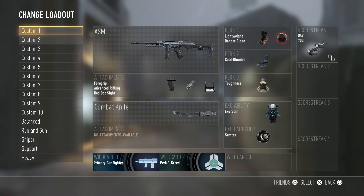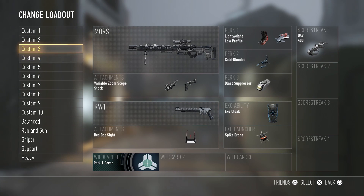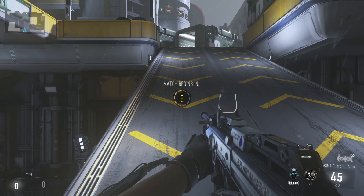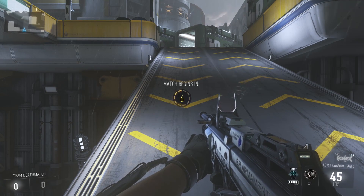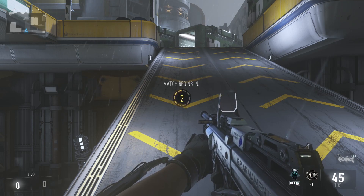So I'm gonna rock — what gun — oh right, this is actually a private match. I didn't change these ones so let's just use the top one, the ASM1. This looks like a pretty cool gun. I don't know what exosuit ability I've got on at the moment.